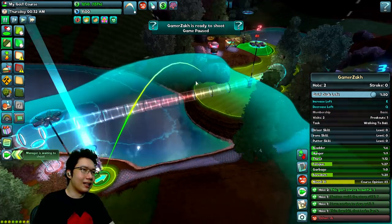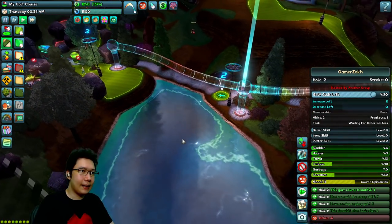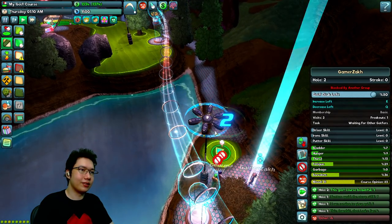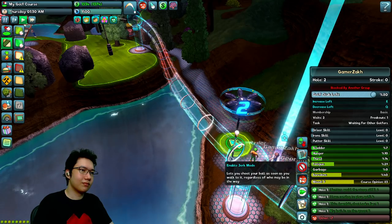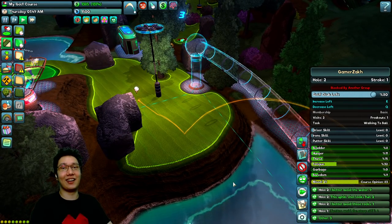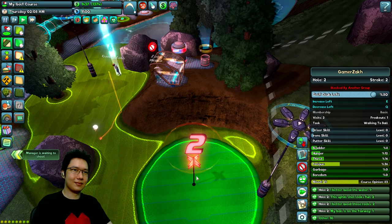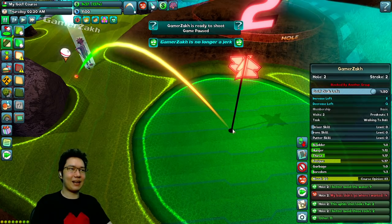Blocked by another group — there's a bit of a queue. Daily profit: 1800, daily expenses: 476 — we're making money! Ready to go. We can just shoot all the way over here. These paths are worthless — who needs paths when we've got these tubes? Blocked by another group. Enable jerk mode — Gamerzak is now a jerk. I want to play golf, I built this golf course! We're gonna just shoot straight at the other golfers. Bam. Gamerzak is no longer a jerk.